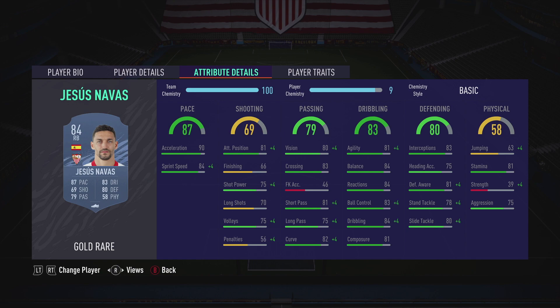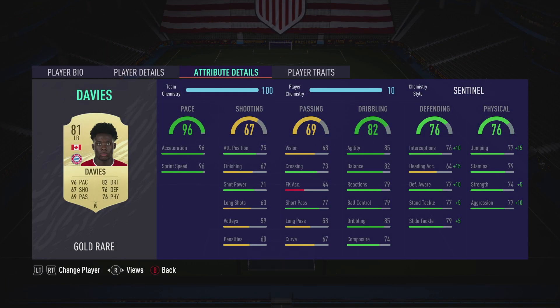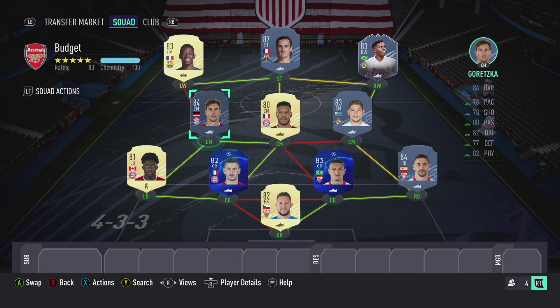Jesus Navas is the right back just for chemistry reasons — he's decent but his strength kind of lets him down, which is why I don't use him that often, but he's a decent right back. For left back we have one of the meta players that's super cheap right now — I got mine for 3.5k. Alphonso Davies after his lightning rounds is super cheap, like what are we doing.